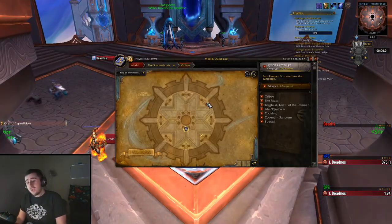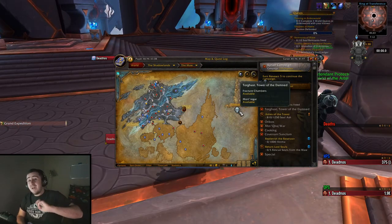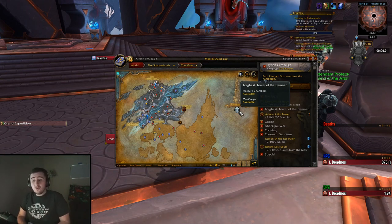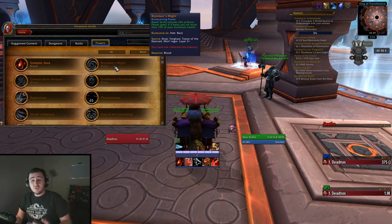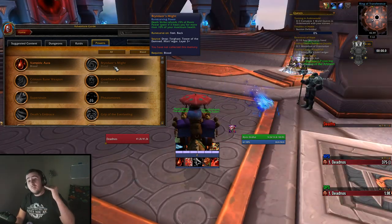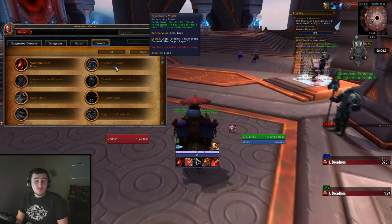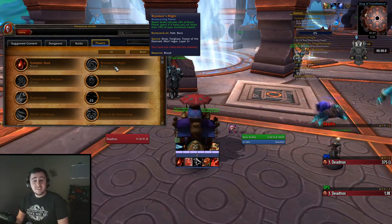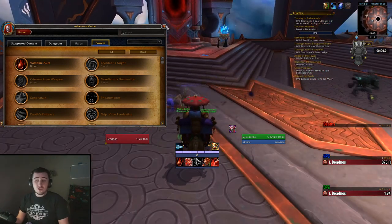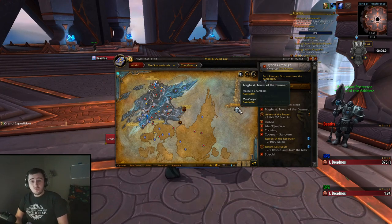There's also stuff you can do in Torghast. We have different halls open this week - the Fracture Chambers and Mortregar - and hopefully the last two we haven't seen will be next week. For those who don't know, Legendaries from Torghast are 100% drop rate from their specific location. So like this one comes from Mortregar Layer 3+; as long as I do a run in Mortregar at Layer 3+, I will get this Legendary memory 100%. But if your wing isn't open this week and wasn't open last week, you'll need to wait until next week when hopefully the last set of wings opens up. You can jump straight to Layer 3 instead of needing to do Layers 1 and 2, assuming you've already done Layers 1, 2, and 3 on a different wing.